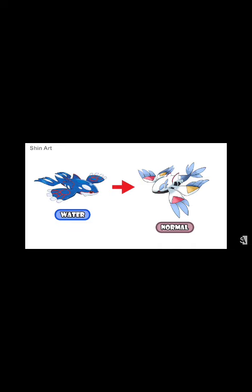Because yeah, they are showing different — the normal Kyogre is water, the other one is normal type, and that's it. Goodbye.